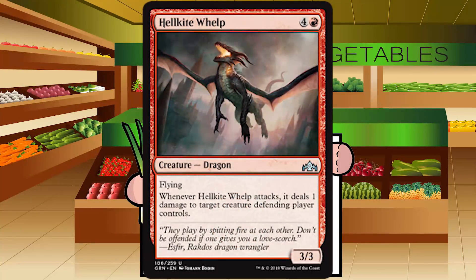Hellkite Whelp is up next — four and a red for a creature Dragon at common. It's a 3/3 with flying. Whenever it attacks, it deals one damage to target creature the defending player controls — even more X/1 hate. A five-mana 3/3 flyer is about standard for red. Pinging on attack is decent against all the X/1s running around, at least before they get mentored. More of a question-mark card because five mana could be slightly costly for Boros, but it's a fine 3/3 flying finisher. B-, but one you might side out if it's too slow.